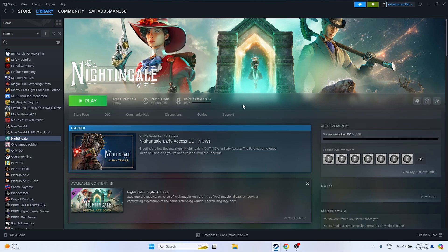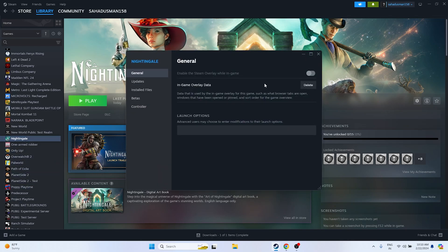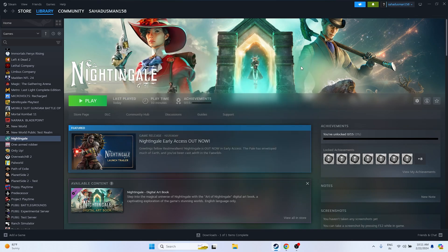Next, disable the Steam overlay if it is enabled. Right-click the game, go to Properties, and make sure the overlay is disabled. Also go to Launch Options and try adding the DX11 launch parameter. If DX11 is not working, try DX12. Either option has helped many users resolve these issues.